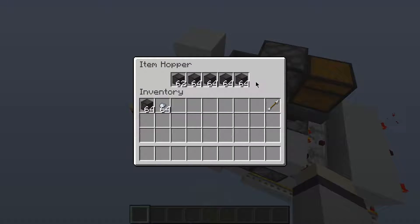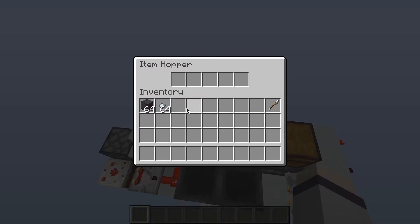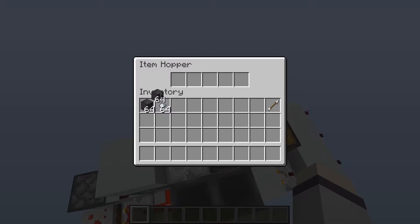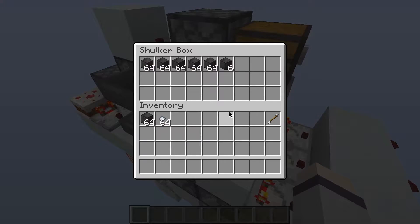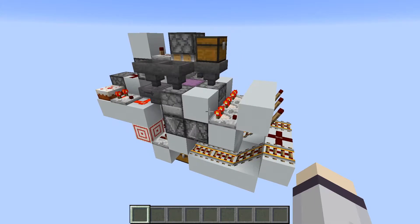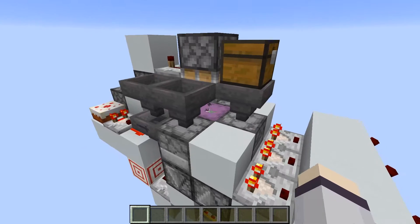We put some fancy netherite blocks into this and it will start loading up. You can see that it is filling up the shulker box very quickly — that is four times standard hopper speed. There are a few safety mechanisms built into the system.